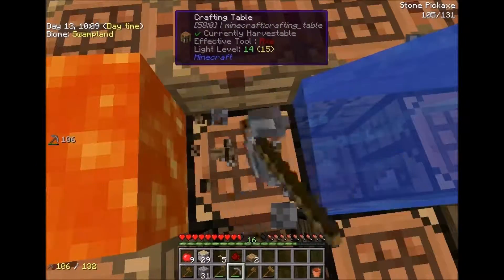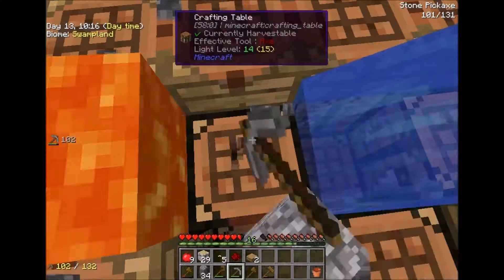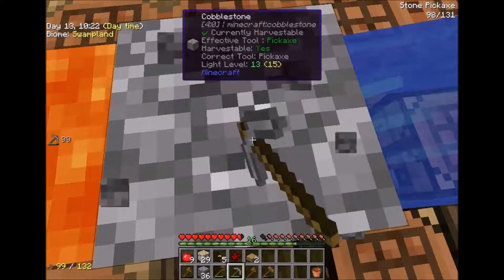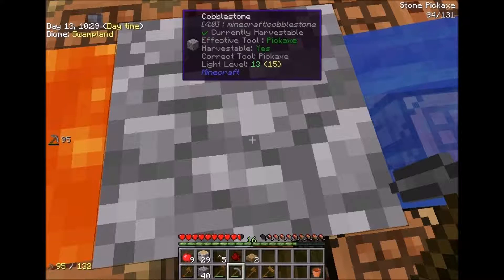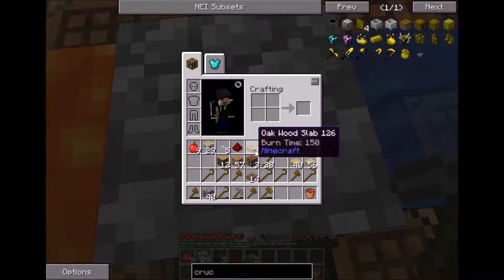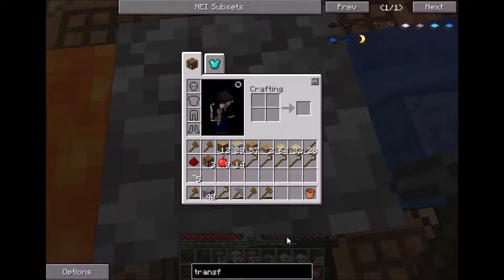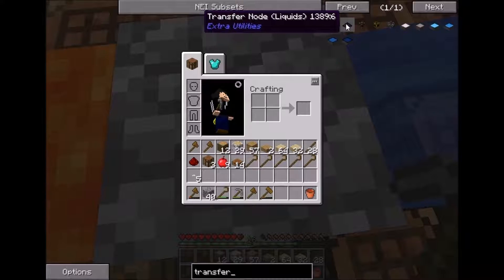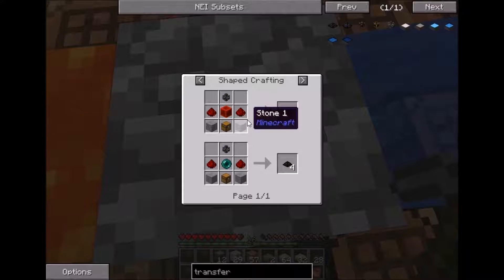The stuff we can do is going to be amazing. I'm just going to wait until we get 40 cobblestone. We are wanting to now build a transfer node — transfer node items specifically — because we don't want to do liquids, we don't want to do energy or hyper energy. We just need a transfer pipe, and for that we don't need much actually.